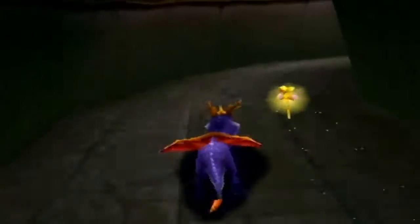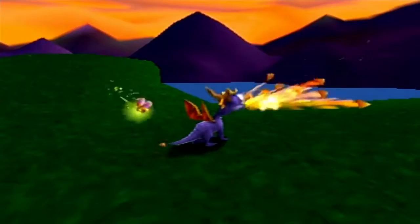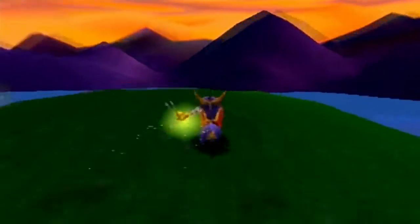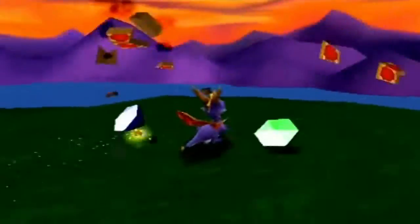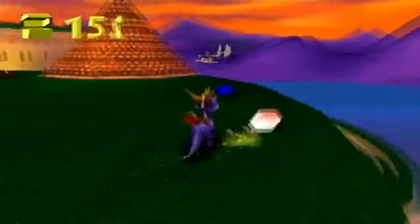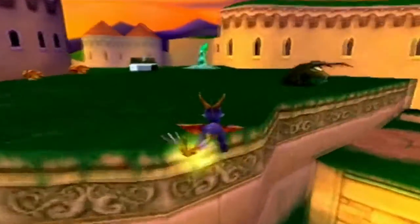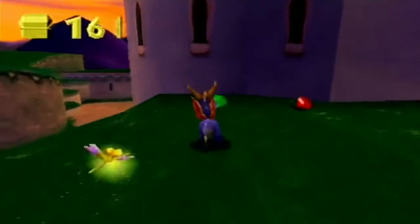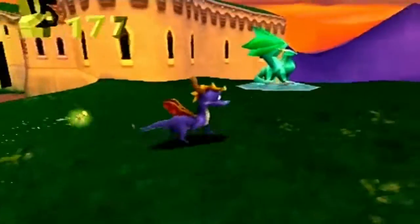Spyro's flame has a pretty good reach on it - look at that, it's more than the length of his character model. In most current games today you'd have to go through some kind of upgrade to get that kind of reach - not here. Then again, this was a first tentative step into 3D where the mindset was probably: we shouldn't restrict our players too much, we should make them feel like this character is actually useful. We were still in the 'let's impress everybody' phase of 3D game design.